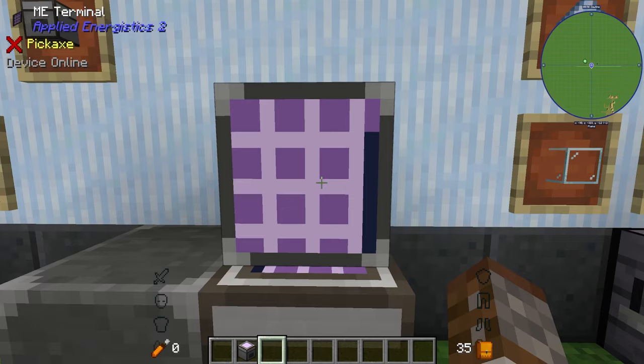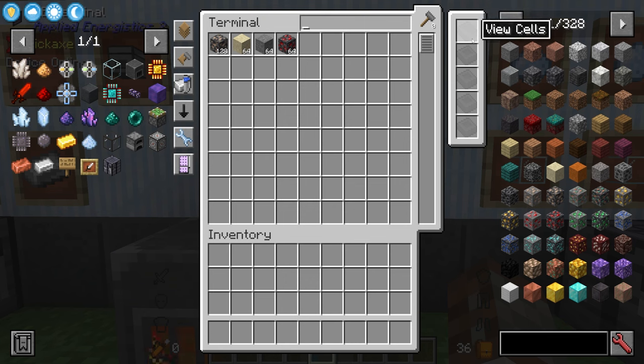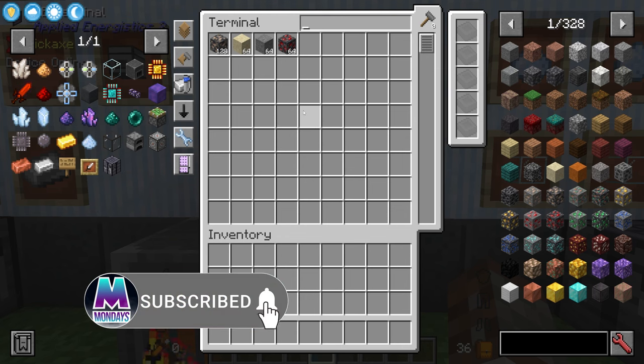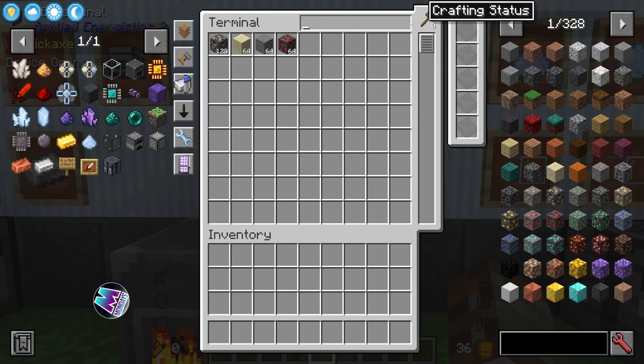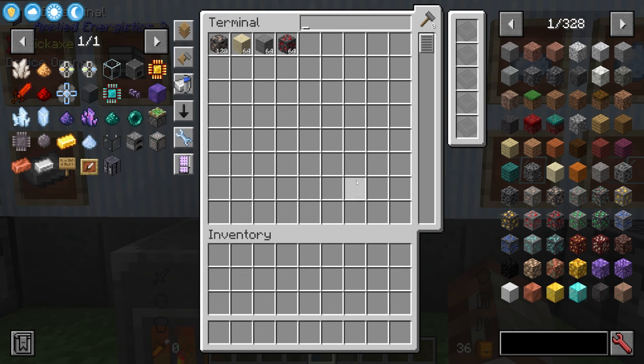To exit settings you don't have to press escape — just toggle back to the terminal. On the side we have view cell slots, which filter what you can see in the terminal — we won't cover that today. At the top there's crafting status: click it to see your CPUs, what they're crafting, and how auto crafting is progressing. We don't have auto crafting setup yet and that won't be in today's episode.